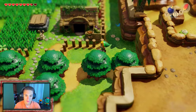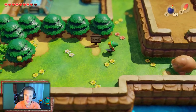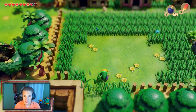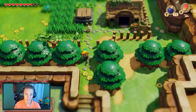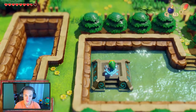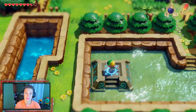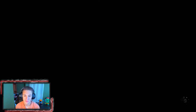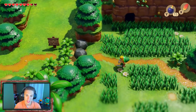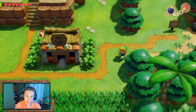Let's get grooving — we use the fast travel warp point to save time, since we have the Pegasus Boots to run fast. The warp points are coming in clutch now that we have a couple open. We head back to Ukuku Prairie via warp and then move over to Mabe Village, which is right there — a nice convenient warp point.